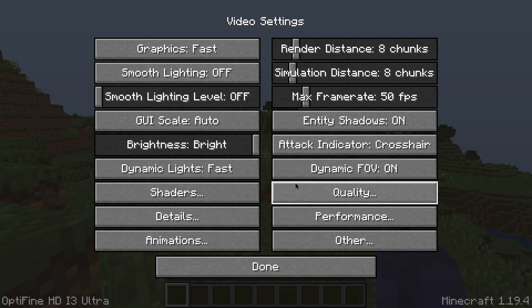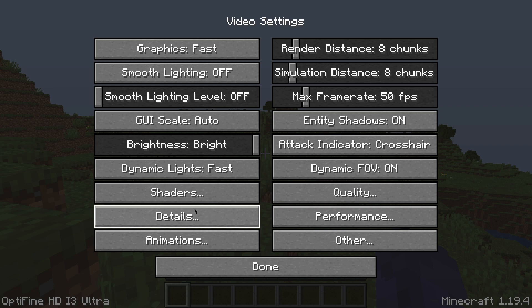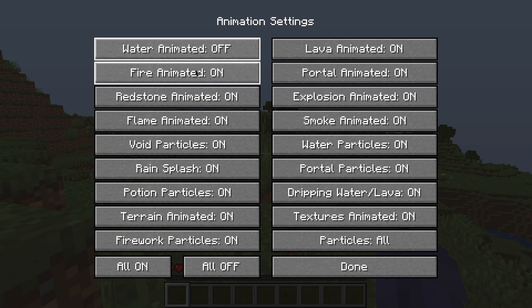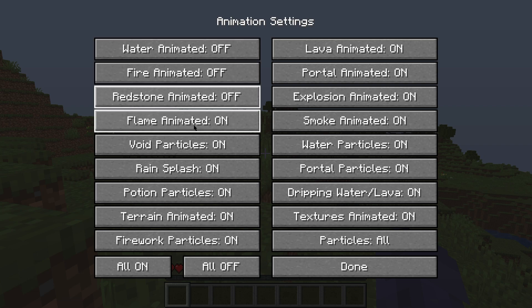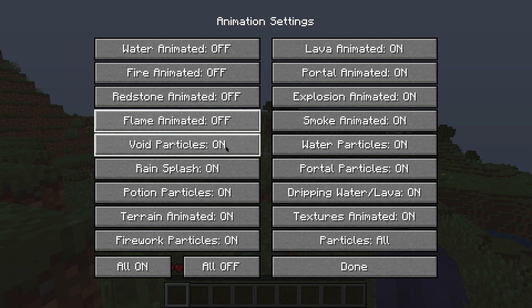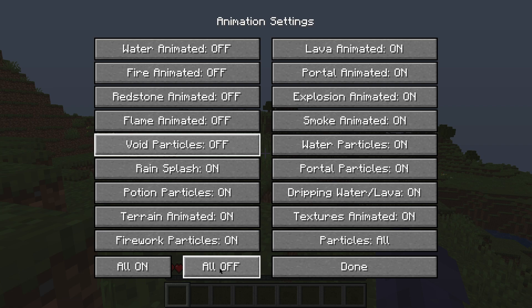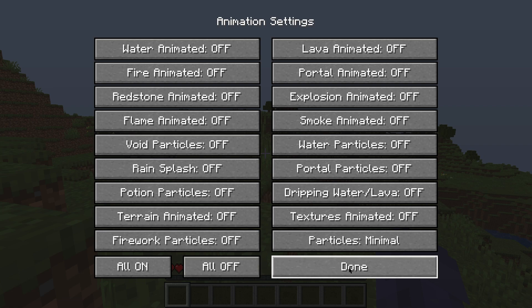Click Done, and now head to Animations. In the Animation settings, we're going to put Water Animated off, Fire Animated off, and the rest as well. Actually, let me save you some time — just click All Off, because that's pretty much what we're going to do. Click All Off and then click Done.